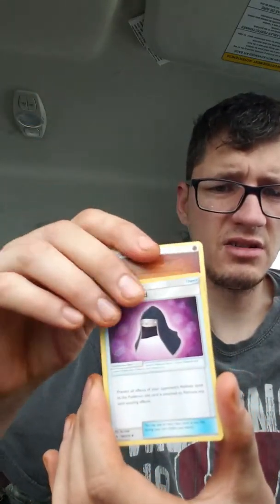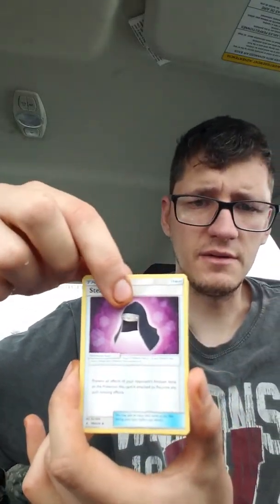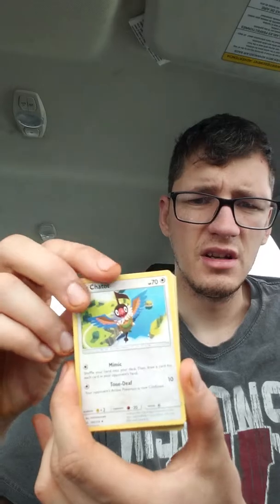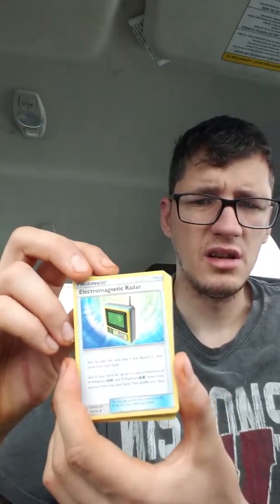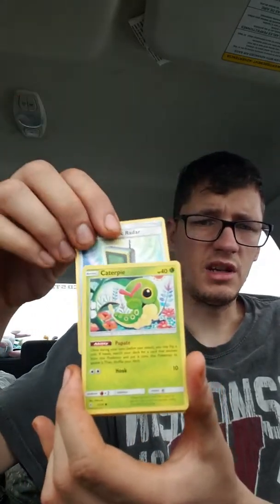Another white one, guys. Set that off to the side. One, two, three, four from the back. Let's see here. So that is a Fighting Energy. Stealthy Hood. It's hard to read these — these things end up being backwards on the phone for me. Chatot, Electromagnetic Radar. Sorry guys, I haven't seen any of these cards so I don't know what I'm getting into at that point.